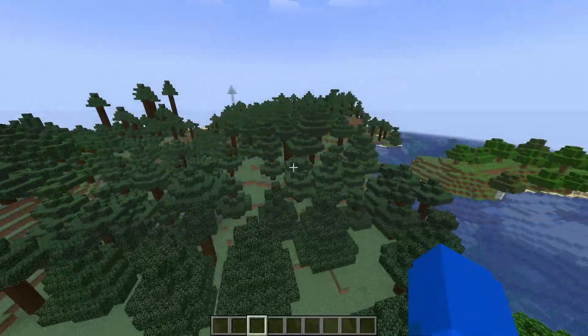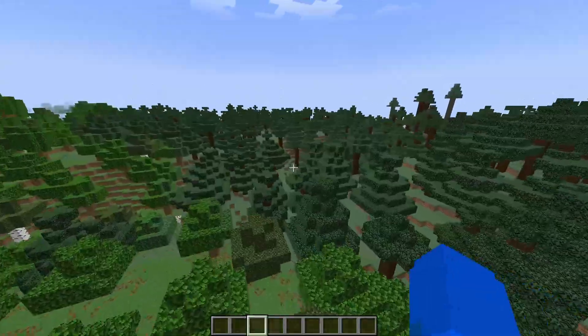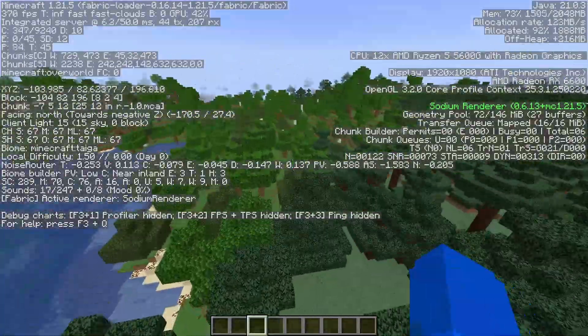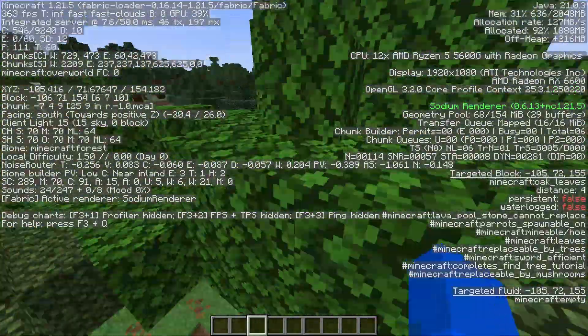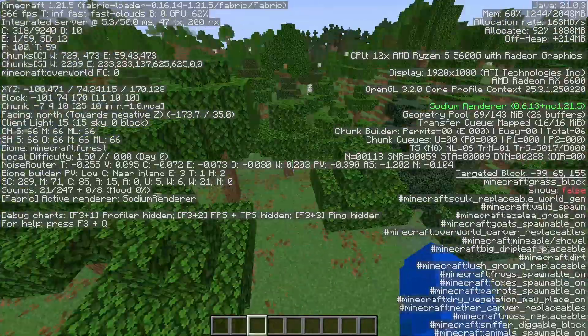Next we have Sodium. If I did not apply any mod I would have gotten like 30 to 60 FPS, but since I have the Sodium mod, as you can see if I do F3 here, we're getting almost 400 FPS, which is pretty cool. It's the best mod to boost your FPS, which is amazing for lower-end PCs.